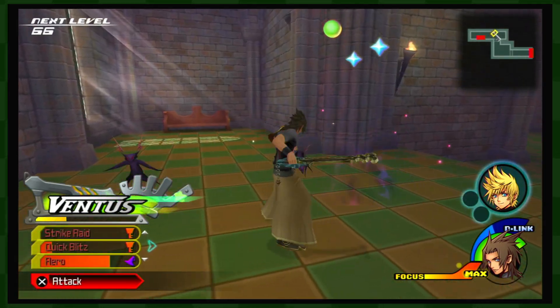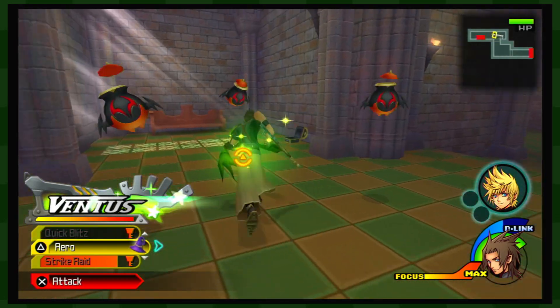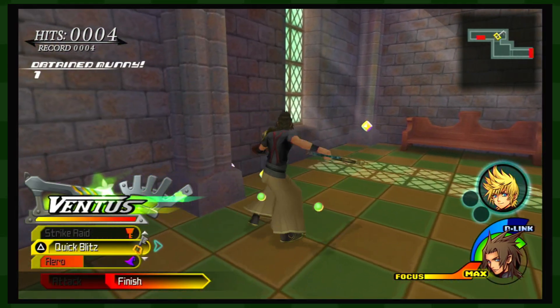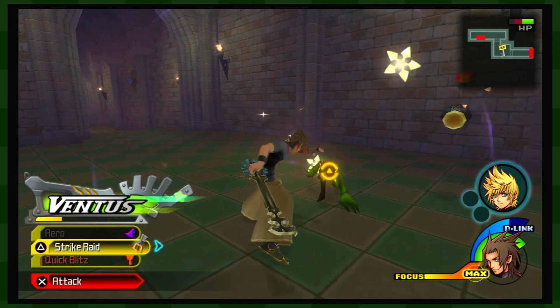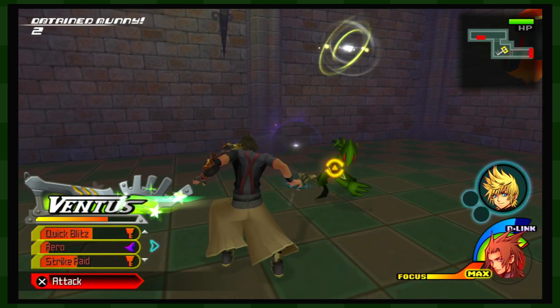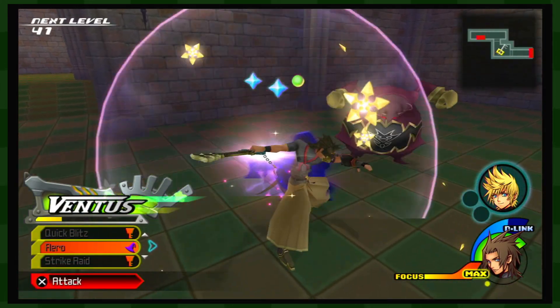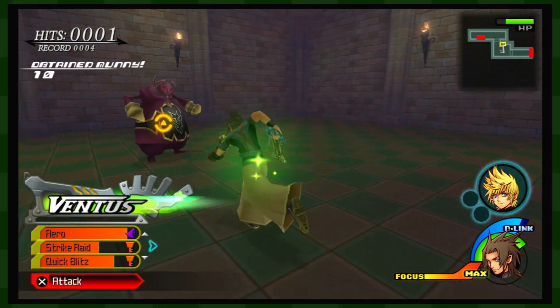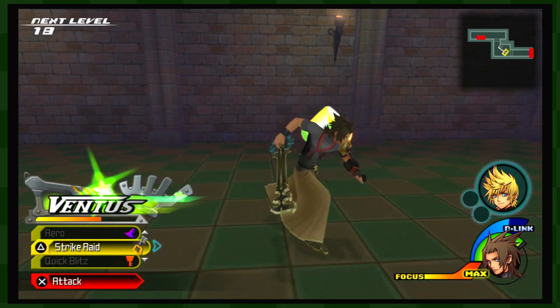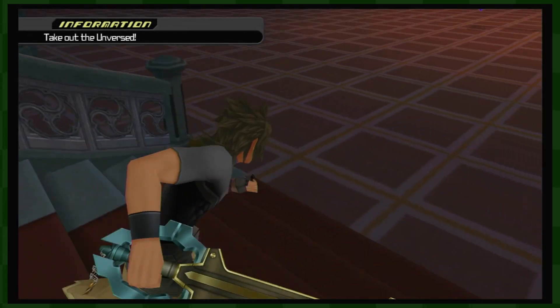There we go, there's some good damage there. Alright, that's all the enemies here. Over here there's more, I'm guessing — yes indeed. There we go, all enemies defeated. Any more in this little passageway? It doesn't look like it. Let's move on — back to the main hall. Check out the unversed.